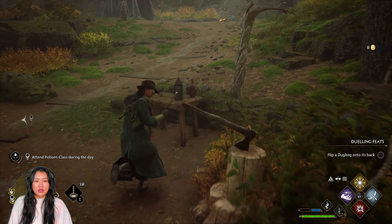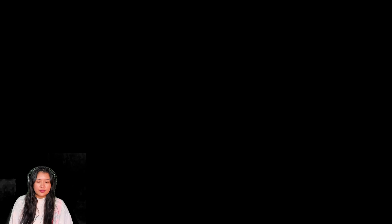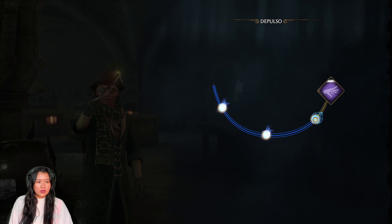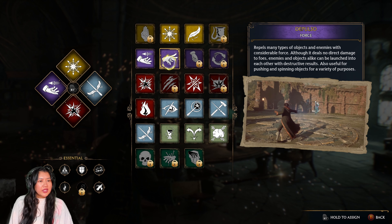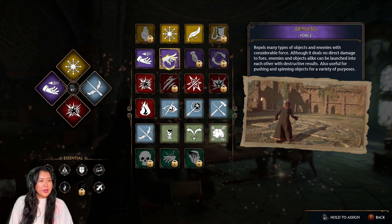Okay, let's attend potions class — Professor Sharp is so intimidating. How are your assignments coming along? I completed your assignments, professor. Good — you should be ready to learn Depulso. Let's see what you can do. Concentrate, do not let your mind wander. You've got it! Now, Depulso repels many types of objects and enemies with considerable force. Enemies and objects alike can be launched into each other with destructive results, and it can be used for pushing and spinning objects for a variety of purposes.